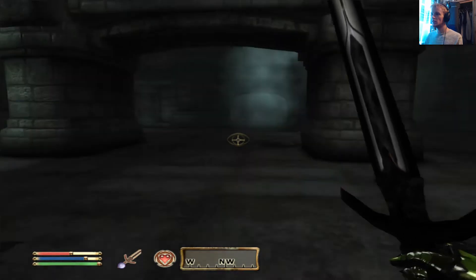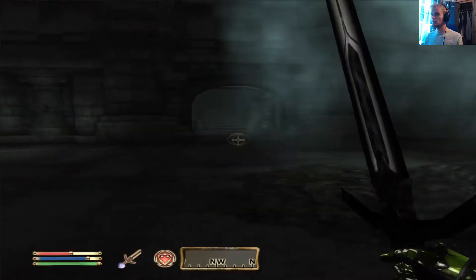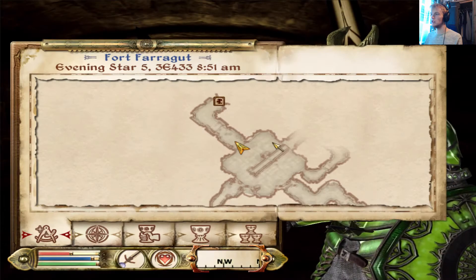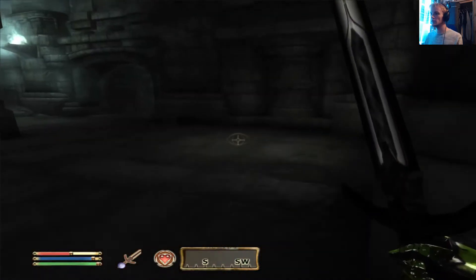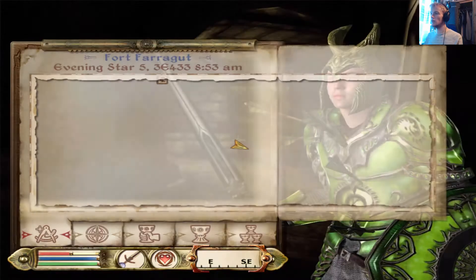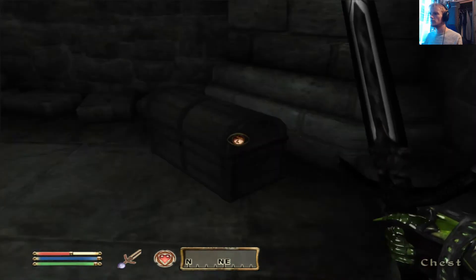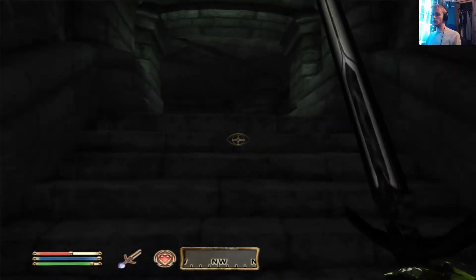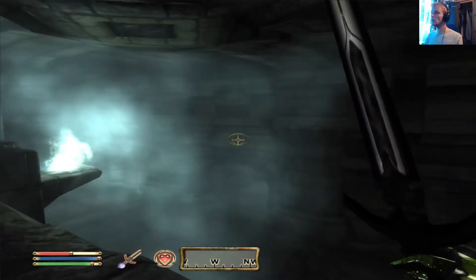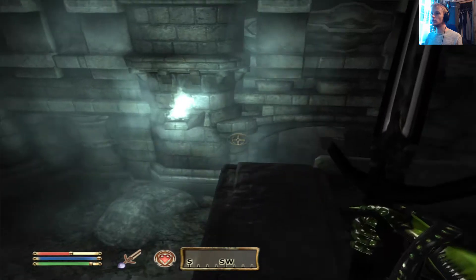I've just looped back on myself - literally just looped back on myself. Why did I do that? I didn't even need to come this way. I'm assuming that skeleton with the bow up here must have followed me before and I must have killed him, because he's not up here anymore - that's good, that is a relief. 72 gold.